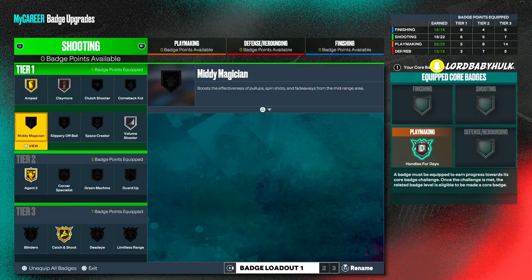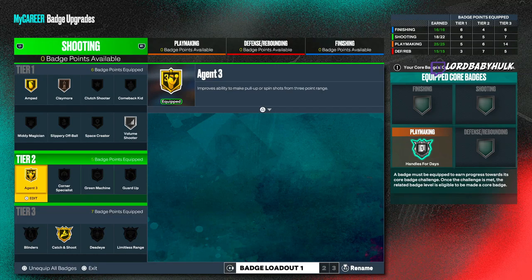Okay, here are the best shooting badges in general. I don't have my shooting maxed on this build, but let me show y'all something. Agent Threes is the best badge for main ball handlers — bar none. It's not just for fading, not just pull-ups — it's stopping, pop-up, everything. Every shot you take while moving, rhythm shooter — it's all combined into this badge. If you are a main ball handler, put this on max.